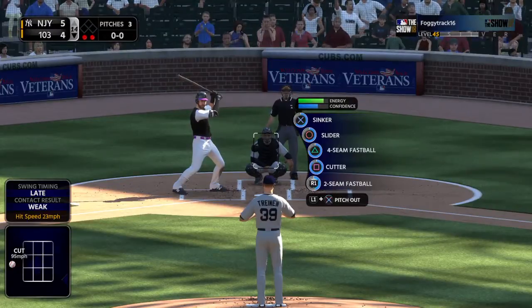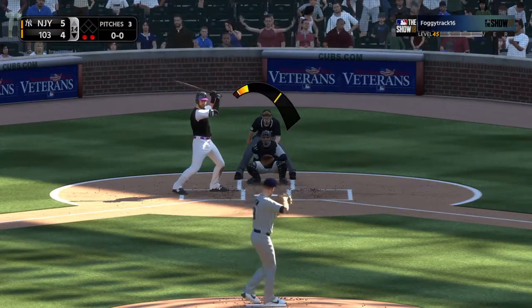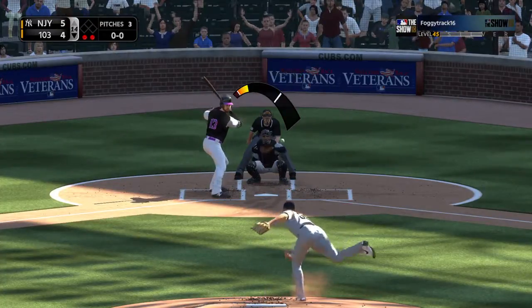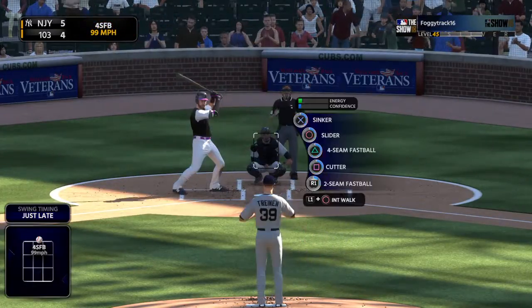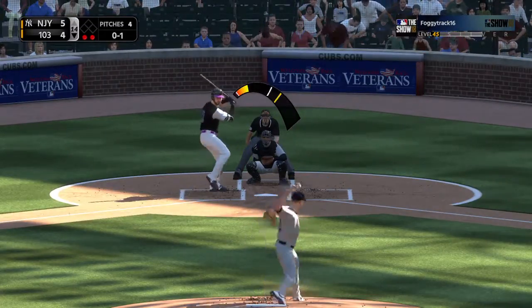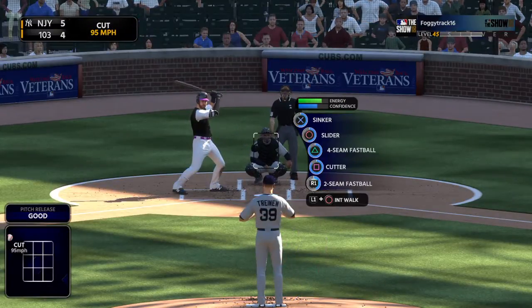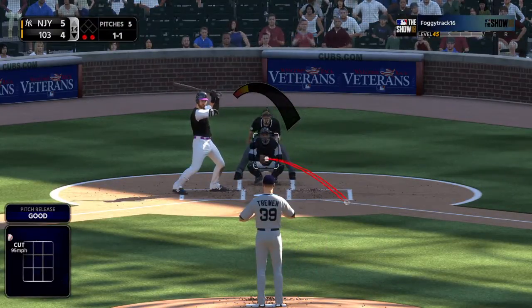Next will be the cleanup hitter, Joey Gallo. He's looking for his third hit of the ballgame here. And that's by him, it's 0 and 1. He caught him off guard right there — I like that pitch. High fastball, executed. I know he's known for the sinker ball, but if he can get some high levels up and down, he's going to have some success.